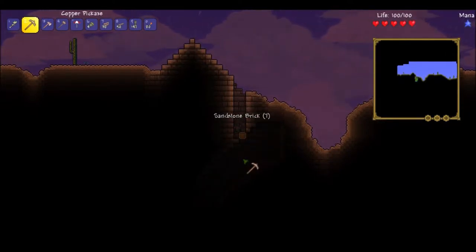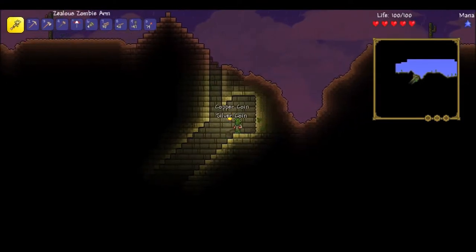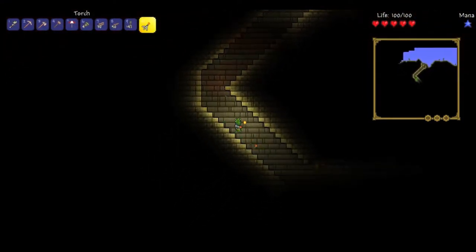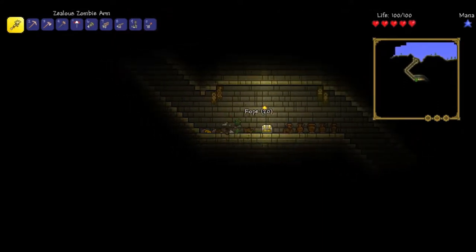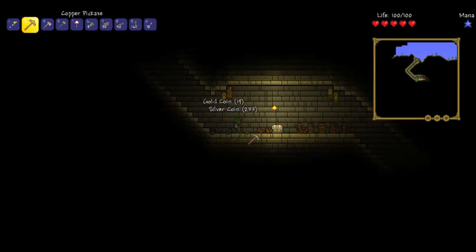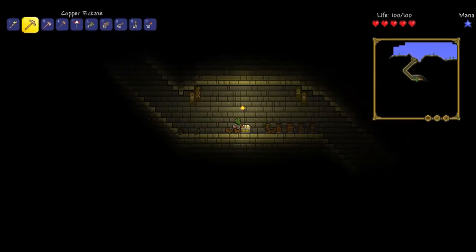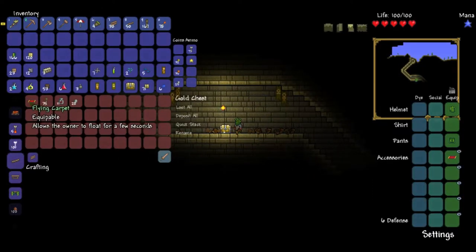Yeah, there we go. Alright, awesome. Got my second pyramid — very happy about it. Here we go. Oh yes, and the treasure room is full of treasure. Get rid of that. 32 gold coins is actually pretty crazy for a new character. And let's see what I get. Another Flying Carpet. That's a shame — I was really hoping for the Sandstorm in a Bottle. Didn't mean to do that — meant to hit loot all and accidentally quit stacked.